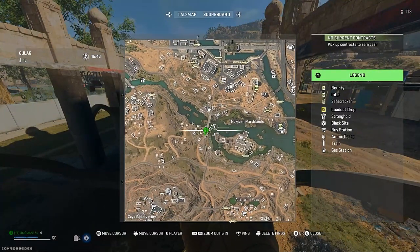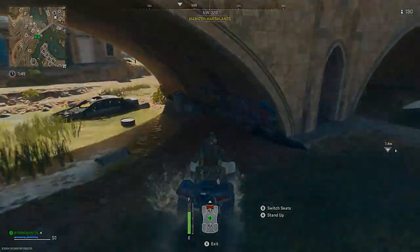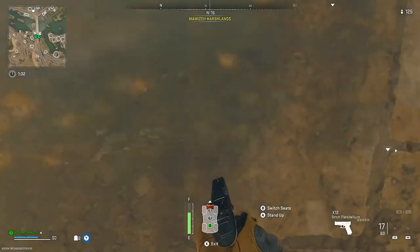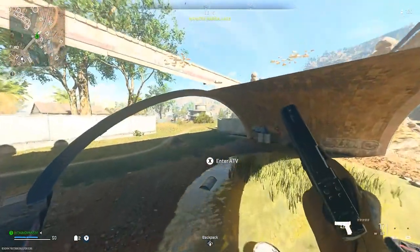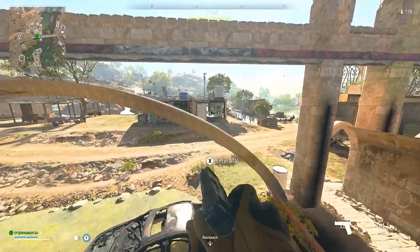For the next glitch I'm going to be showing you is a bridge spot. This one is much easier than the first one. All you want to do is make your way to the barrels, reverse up, and as soon as you see that back tyre against the wall, press circle to change to the back seat and double tap the jump button two times, and you'll then get put on top.